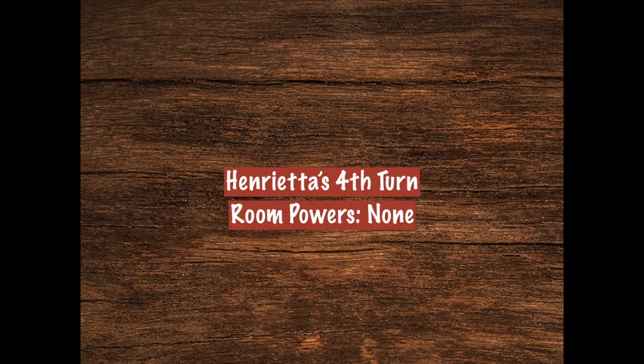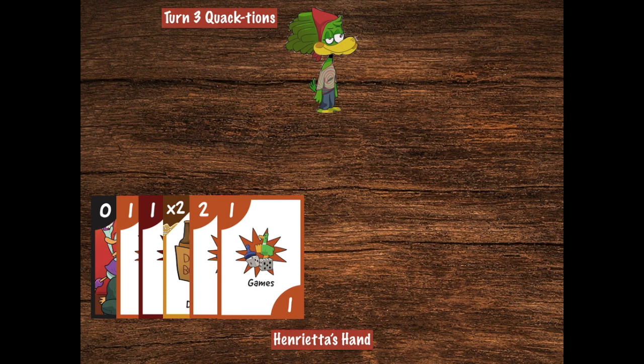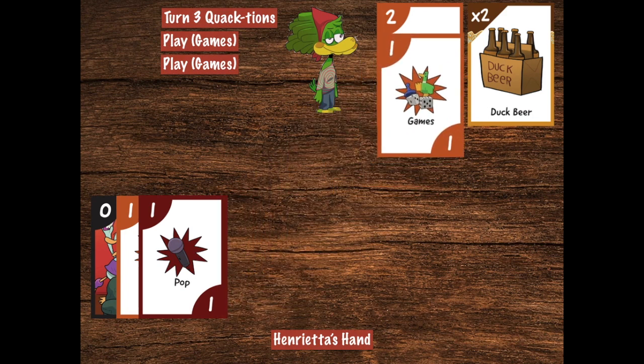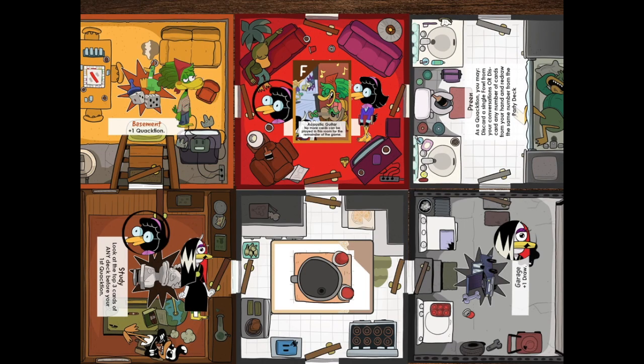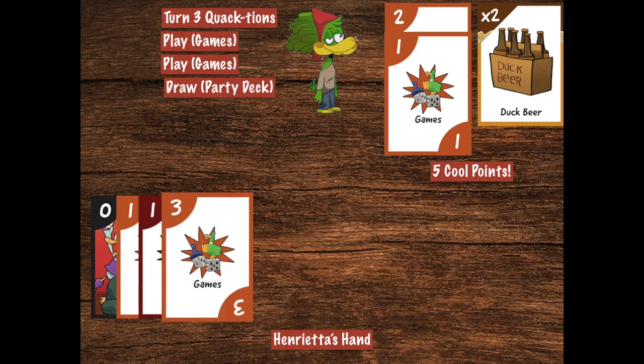Now it's Henrietta's turn, and it's about damn time she did something other than say mean things to her peers. Thankfully, she's already set up in the basement and ready to score big points with her hand. The first thing she does is play games with Duck Beer and score four points. Knowing how dangerous those big points can be to leave uncovered — almost from personal experience — she takes a second quaction to drop more games on top of that and get those four points protected. With five cool points, she drops her first duck face on the basement and gets her first room power of the game. Henrietta could play more cards, but she doesn't want her hand to get too low, so she draws from the party deck. Wow, score! That's going to be big points next turn. However, she's out of quactions right now.